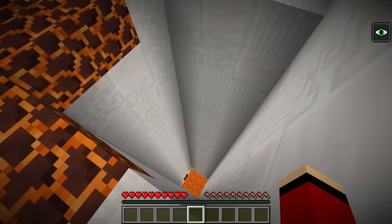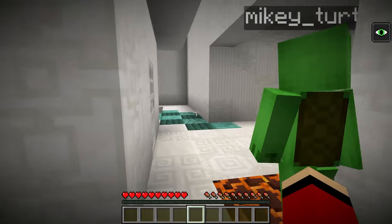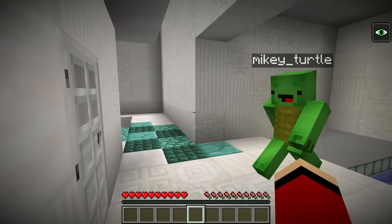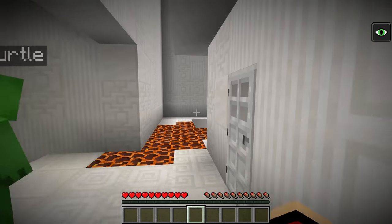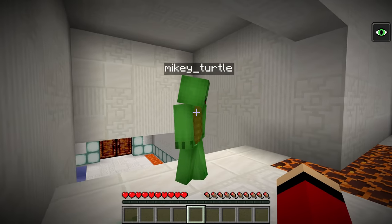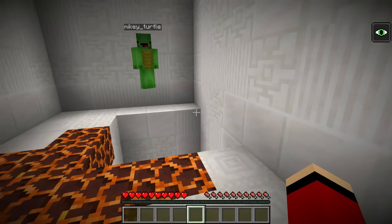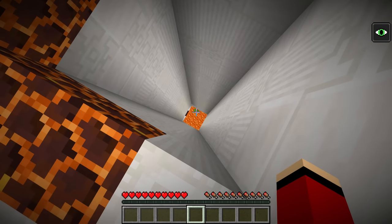That's a good idea. Which door do you think we should choose first? Well, Mikey, the water door is the only one with a lever next to it. I think that's the only one we can use for right now, so let's give the water door a try. All right. Ready? Open. Oh! Whoa! It transported us.